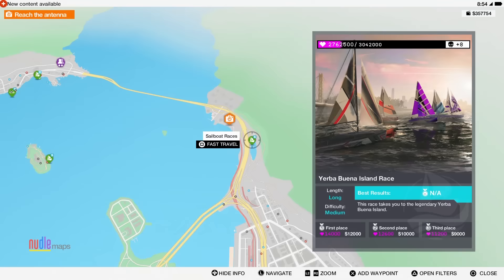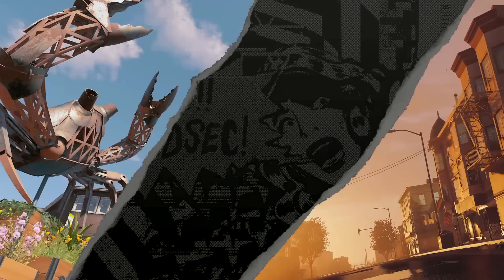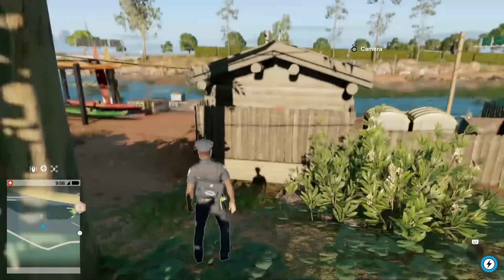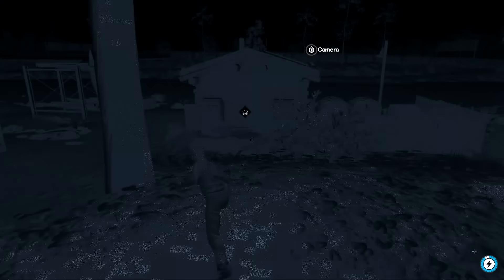Moving on, you'll want to make your way to North Oakland. To make things easier, you can just fast travel to the sailboat activity. Once you're all loaded in, just go around the lake a bit until you find a little shed. This shed will have wood surrounding it, so you'll need to destroy that — I threw an IED, but a car would easily take down the fence as well.